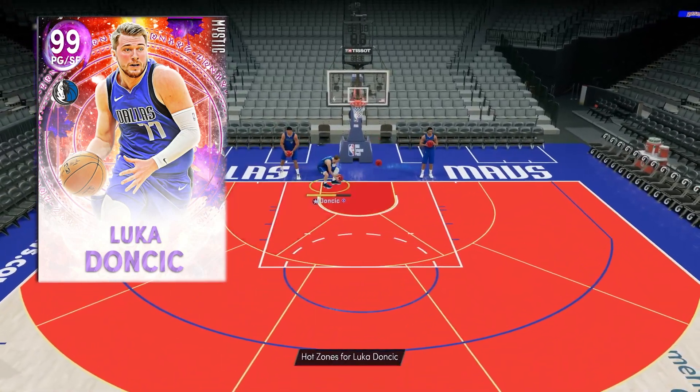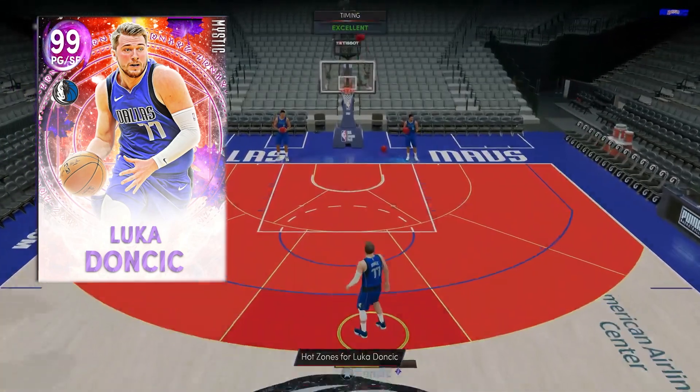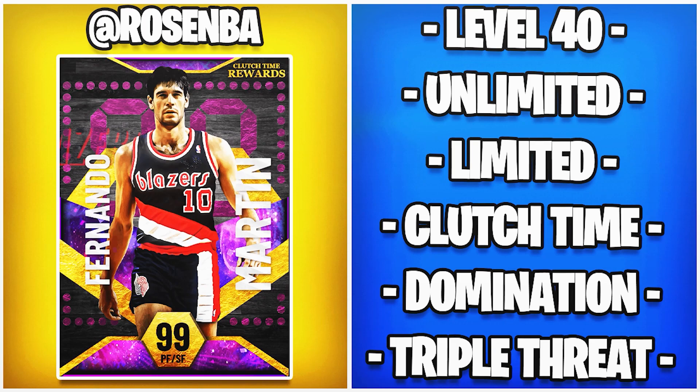If you're excited, hit that like button down below. Before we fully check out the stats and badges, a message from the sponsor of today's video: if you need level 40, Unlimited, Limited, Clutch Time, Domination, Triple Threat, or anything else on your 2K account grinded, contact Rose NBA on Twitter and let them know X sent you.